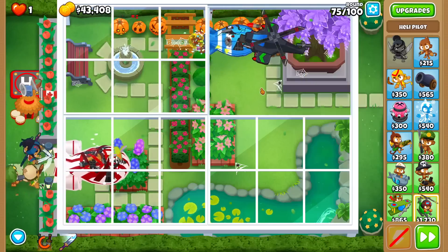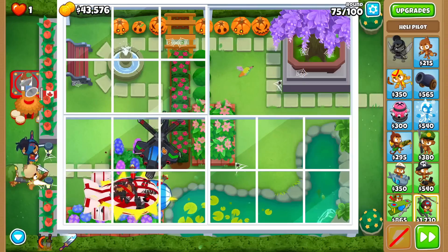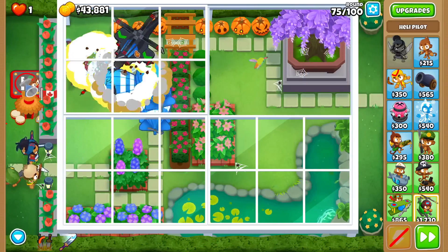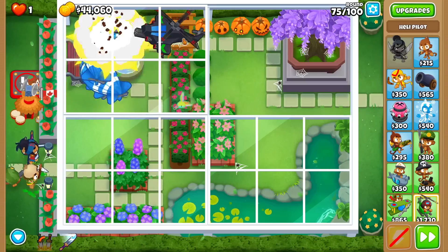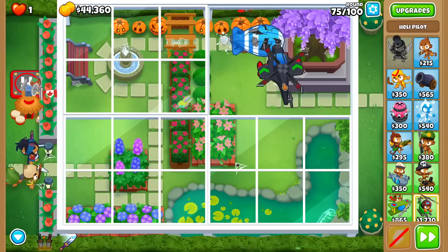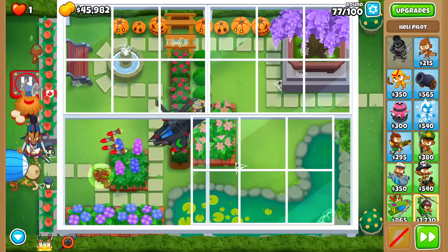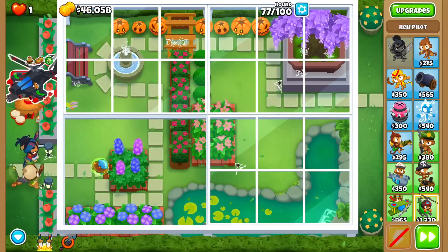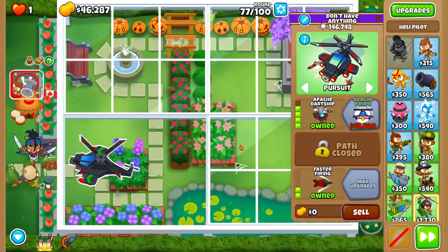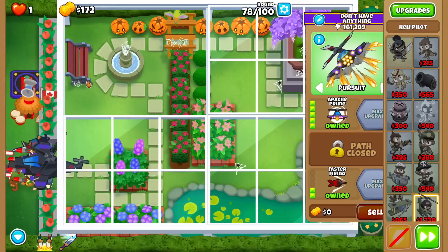Let me use a Leaping Sword over here just to make things a bit easier. There are three BFBs here, I might have to use Sada Level 10. It could get Round 76 if I kill 75, so I'm going to do it. No chances taken. Alright, Fortified Apache Prime next round - as I said, easy save up on an intermediate map. I can buy this in the middle of the Ceramic wave. Nice.